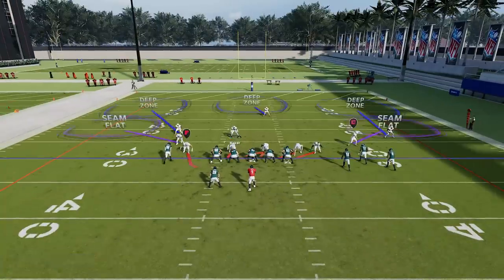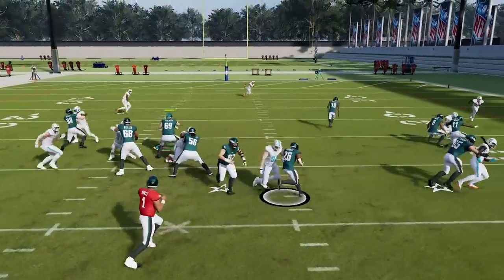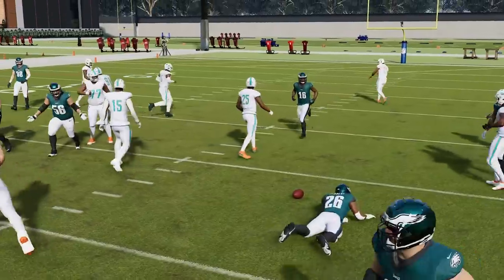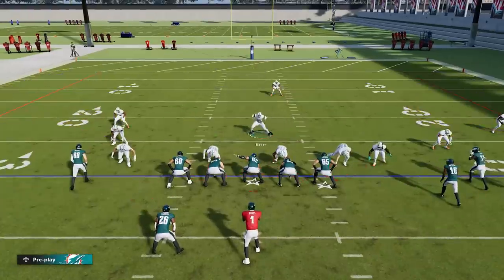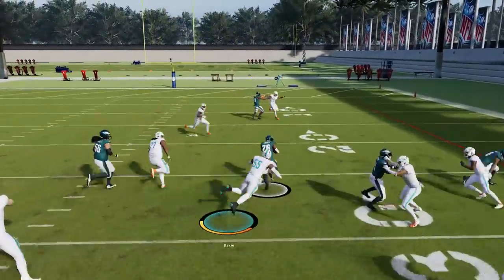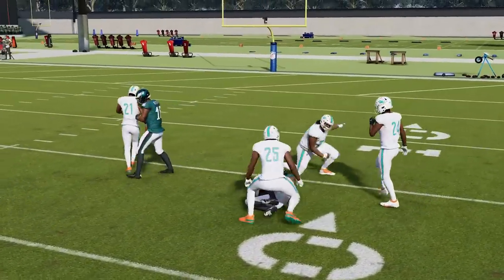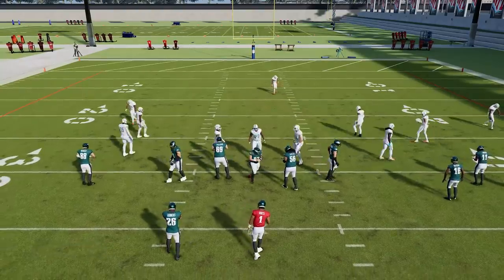At about eight yards back I'm less effective. The blocker does pick me up at that point, but it's not necessarily helping the run play since the blocking is different. Shooting gaps is definitely going to be much harder now — if I stand far enough back to shoot the gap, I arrive too late.